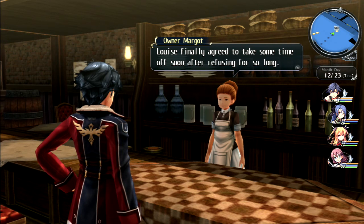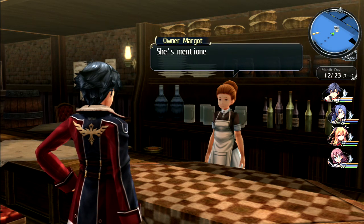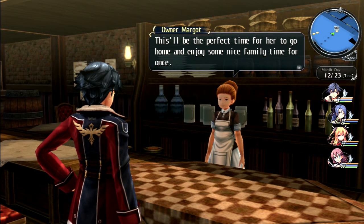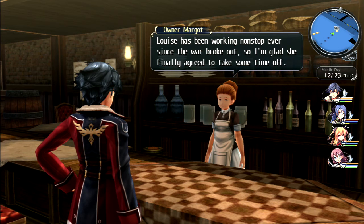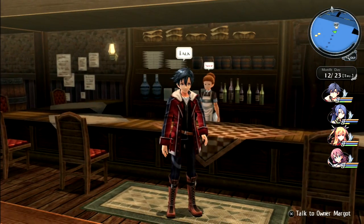Margit says: 'Louise finally agreed to take some time off after refusing for so long. Things have finally calmed down here in Celdic so I should be able to handle the place on my own for a while. She's been worried about her family pretty often - this will be the perfect time for her to go home. She's been working non-stop since the war broke out, so I'm glad she finally agreed to take some time off.'